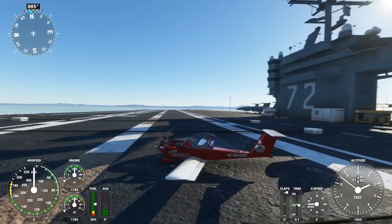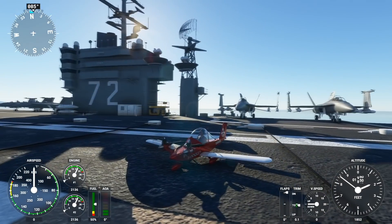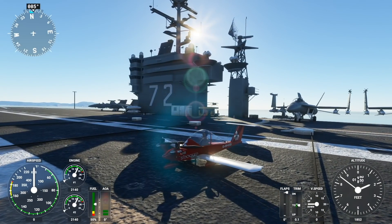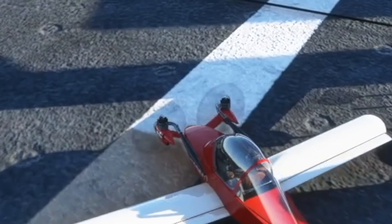We have a very interesting plane here that we're gonna talk about today, and that is the Cri-Cri. We're going to go a little bit into actual detail about this plane. This is probably the cheapest plane to build, also the smallest plane to build, one of the smallest planes that has ever flown, and it definitely is the smallest twin-engine plane.